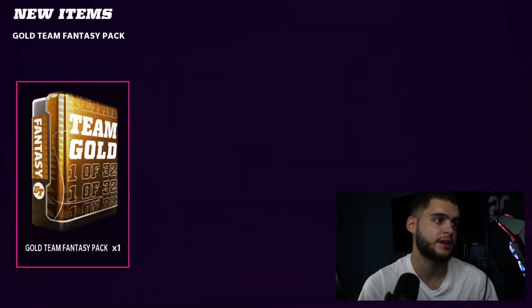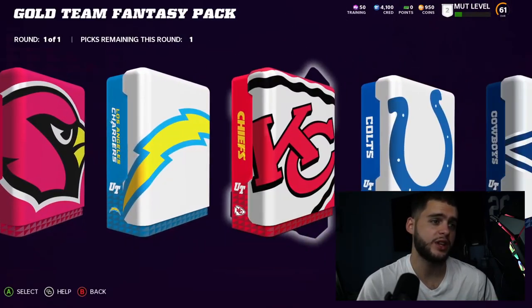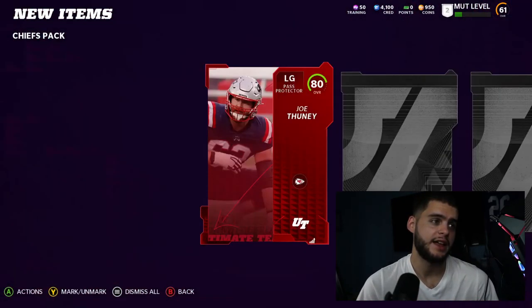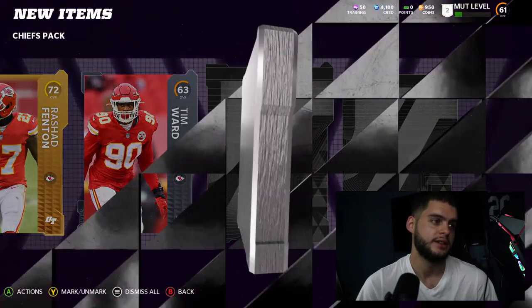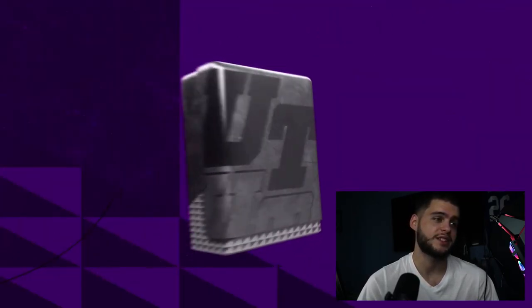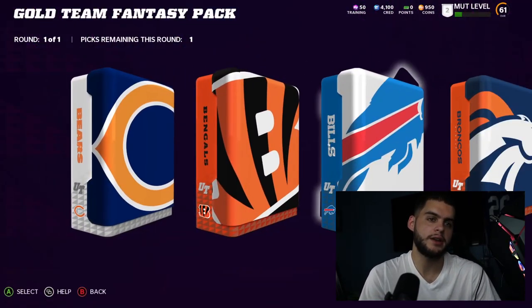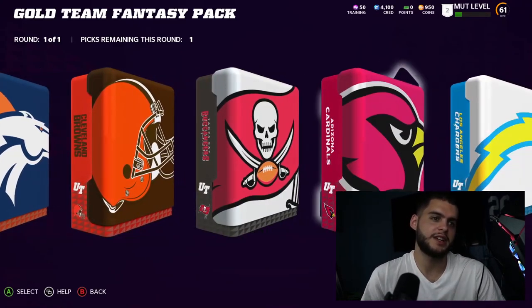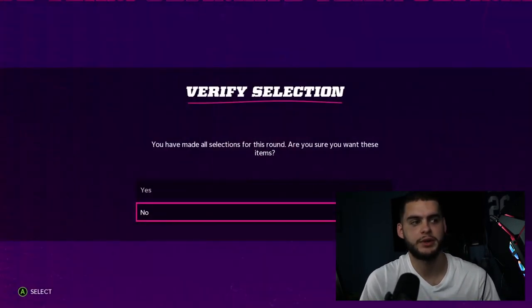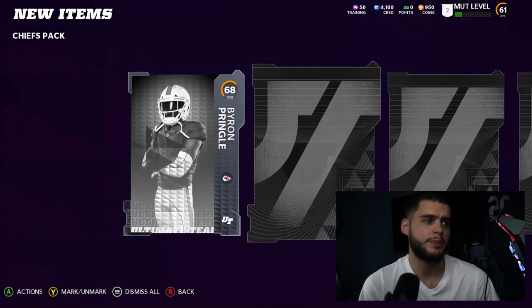We've got one Joe Thuney on the books. Apparently the troll is that you get a million Joe Thuneys out of these packs — that's what I've heard. Overall I'm excited; I feel like there's a lot of chances of hitting Tyreek Hill. If we hit on Tyreek Hill I'd be pretty excited — I'd probably just sell him right off the rip to get some coins, and then maybe pick up Ja'Marr Chase or another wide receiver.